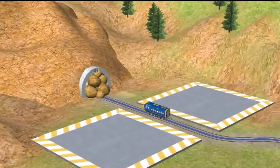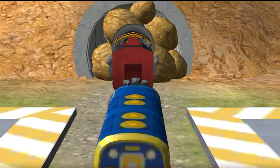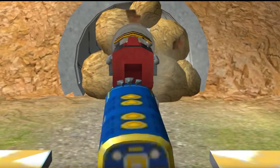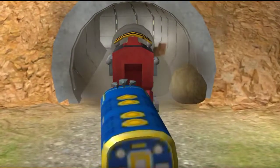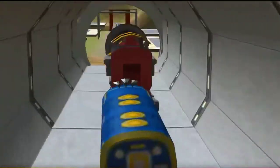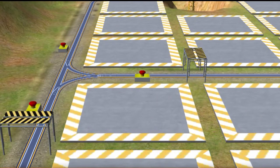We need to drill through that rubble. Attach the drill to your Chugga. Now, drive your Chugga to clear that tunnel. You did it! Now, let's choose something to build.